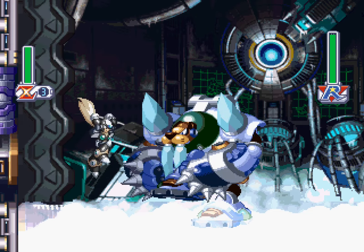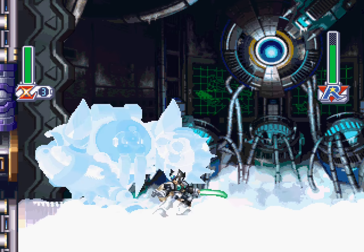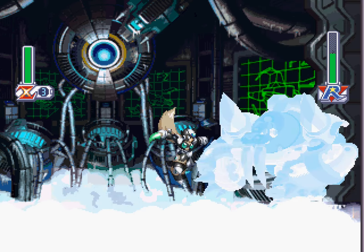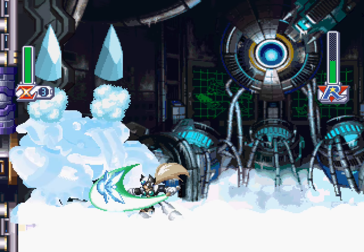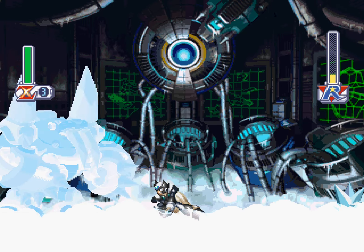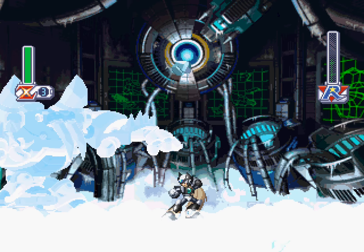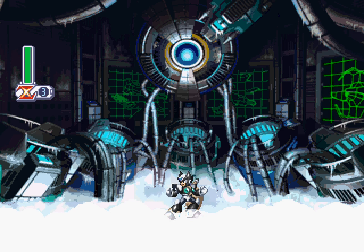Remember Mega Man 8, how they had a really big ice boss but it was actually incredibly easy? Say hello to Frost Walrus — he's the same thing. He's a very easy boss, very large. Definitely communicates his attacks very well. Very slow. Not only is he easy to read, but it's very easy to dodge his attacks too. For Zero it's nothing, because you don't need to destroy the ice things in the air — you can just stab them on the ground. And Frost Walrus kept trying to do it, and he died for it. That was not an effective strategy.